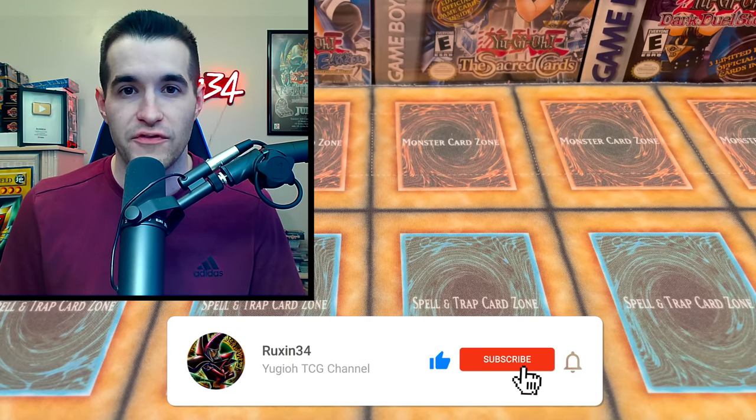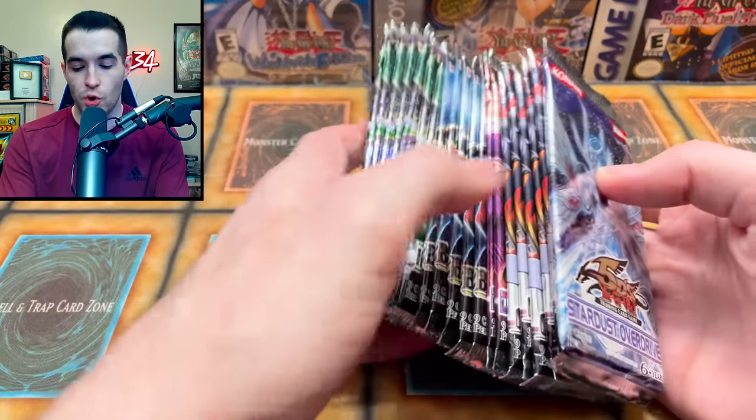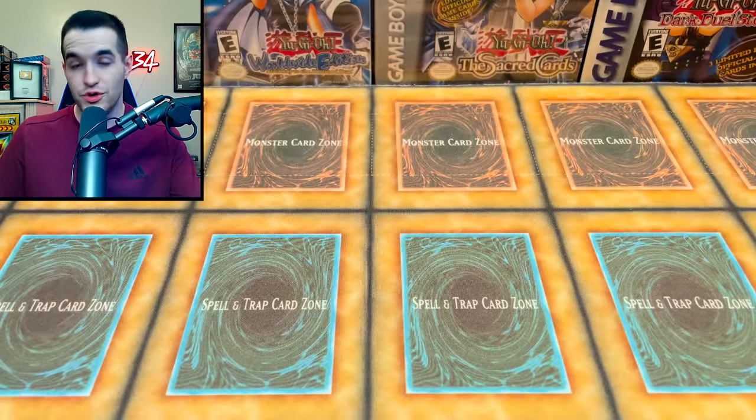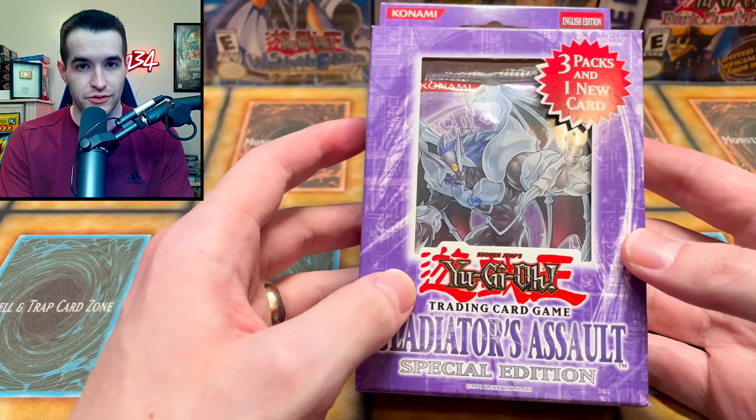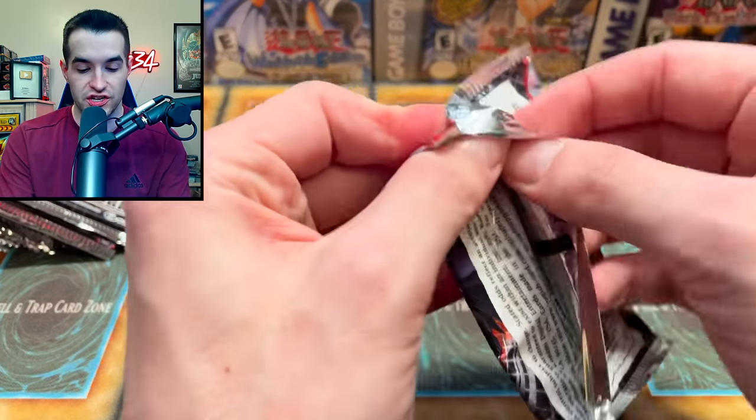We'll also include two signed Ruxen cards — Petite Moth and the Chicka Latte — so you can get that by liking this video and subscribing. Let me know your favorite chaos set ever made. Today we're opening those packs plus a lot of other packs, some duplicates, and a Gladiator's Assault Special Edition for the battle.